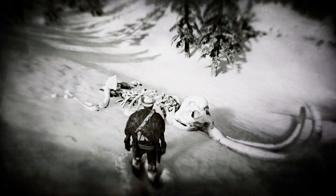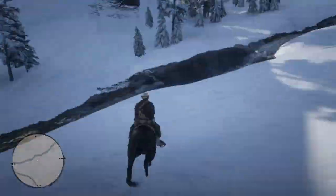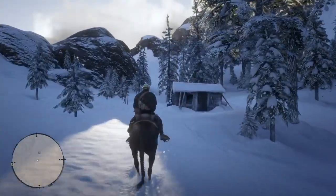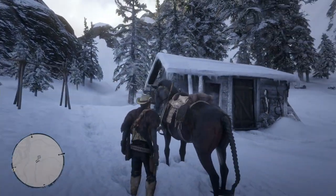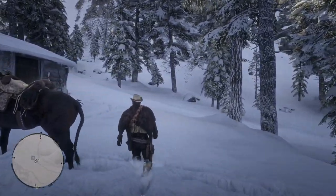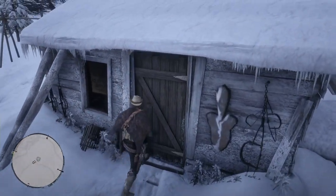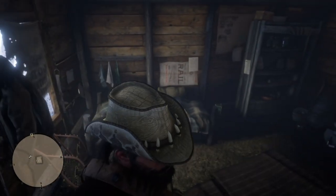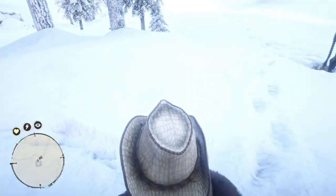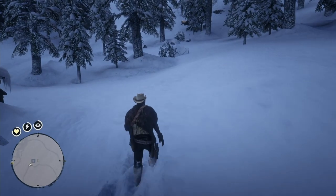The next place I'm going to show you is a cabin not too far from the mammoth bones — this is the Dorman Crest Shack. You can investigate the shack here. You go inside and it looks abandoned. You can steal some stuff and look around; it's just a small shack. What's interesting is if you follow this trail, it looks like someone walked away from the shack for some reason.